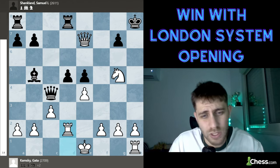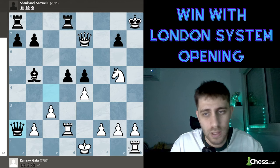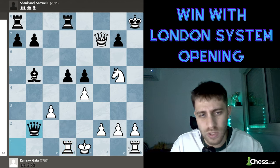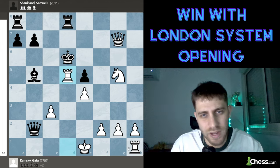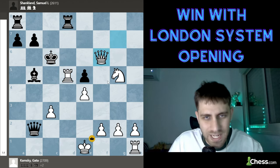Queen takes bishop b5, rook d2 — because queen e2 was a checkmate threat — and queen takes a2, queen f7. Nothing to worry about for White. Then rook a1, rook d1, queen b2, queen h5, queen h7, queen h8, queen takes c7, rook takes d5, king c6, and queen f6. Black resigned.